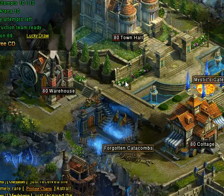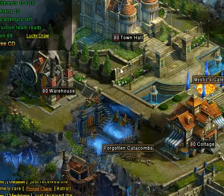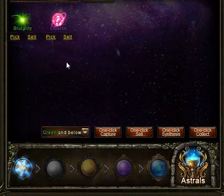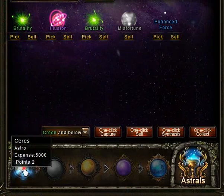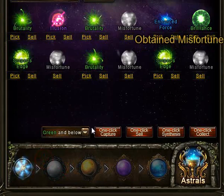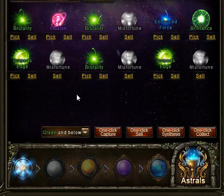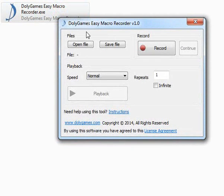In this video I want to show you how easy it is to use the Dolly Games macro recorder for something as repetitive and boring as clicking the astrals. A lot of people have to click astrals one by one, which is very boring. The Dolly Games Easy Macro Recorder is very good for anything repetitive.